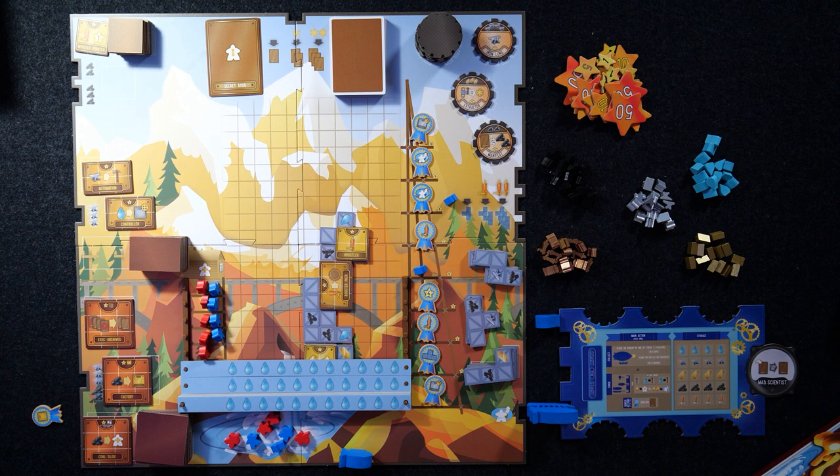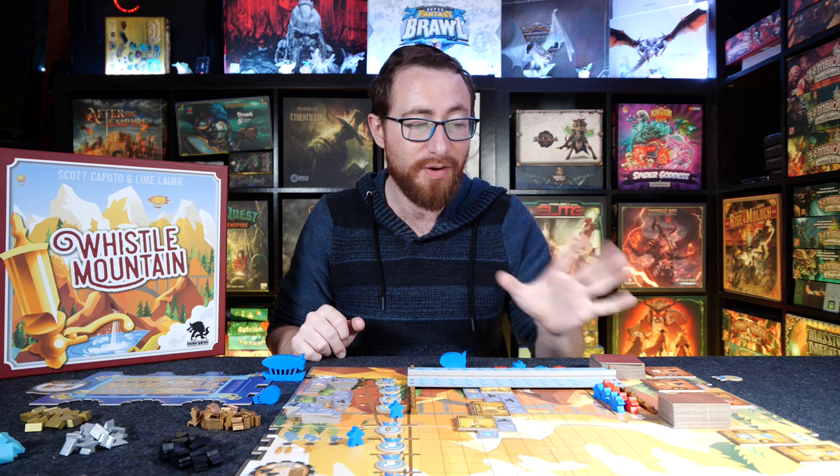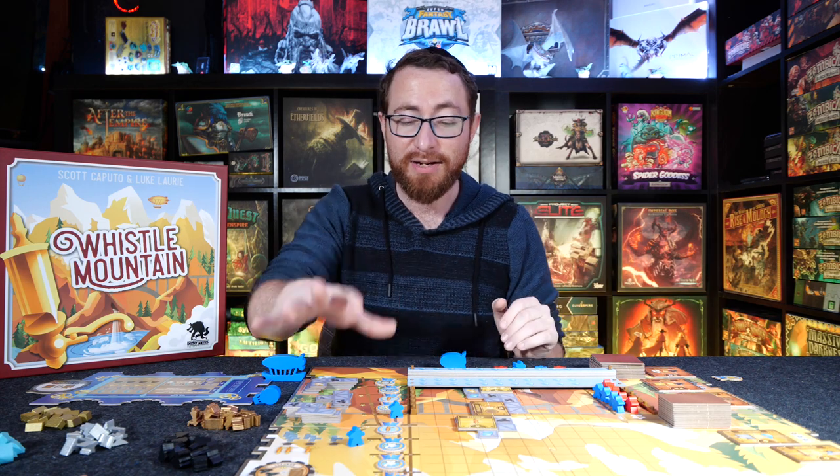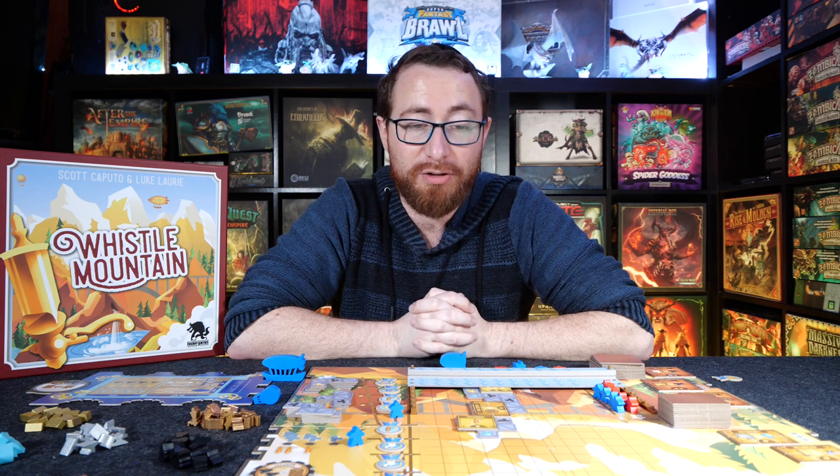That's basically Whistle Mountain — place your workers, place your blimps around the board, get various benefits, upgrade your gears, get cards. Cards are very helpful, letting you break the sequence of flow often. Get machines, get scaffolding, slowly build everything up until eventually one player wins.